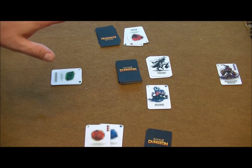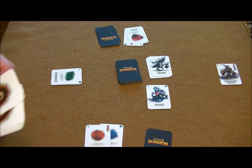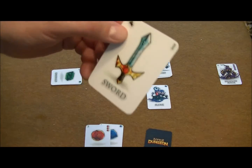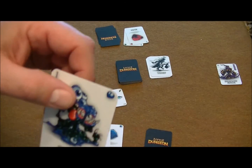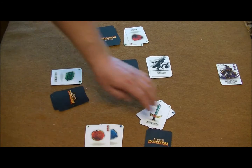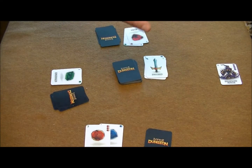Let me show how a couple of these actions work. I'm going to kill this one — I'll discard my sword, which has one dagger, and the slime has one heart, so it's enough to kill it. He is destroyed, goes into the discard pile, and that's their turn.